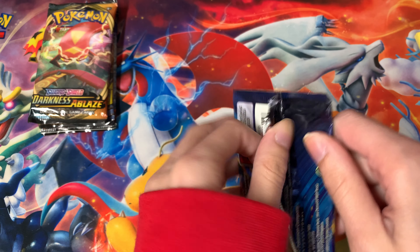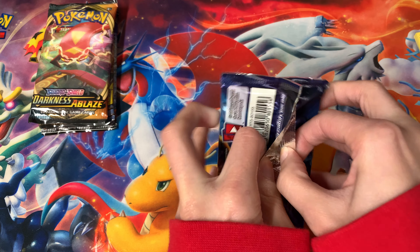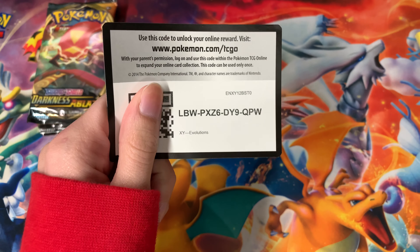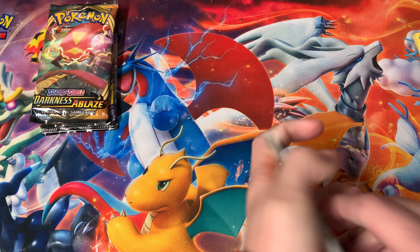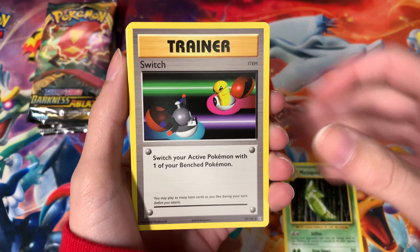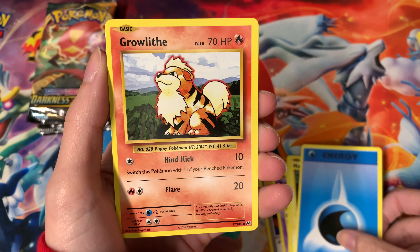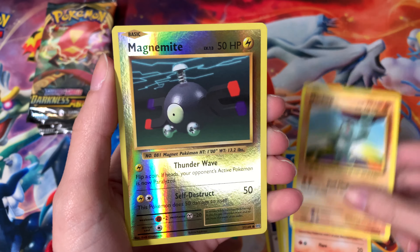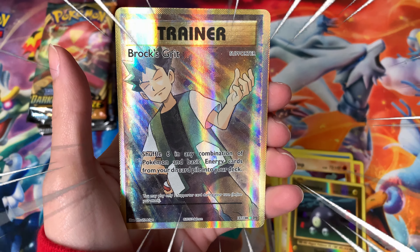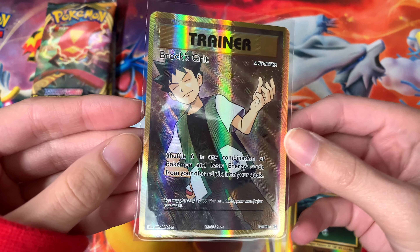Now moving on to Evolutions. I know there is no energy on the back — I have ruined it many times while opening Evolutions and I will try not to do it today. There's the code card, go redeem that on the TCG Online. We got Metapod, Switch, Koffing, Charmander, Magnemite, a water energy, Growlithe, Machop, and a reverse Magnemite — look at the holo on that.